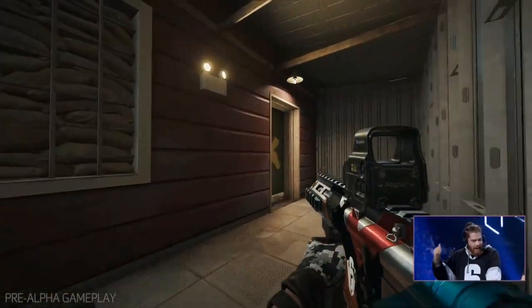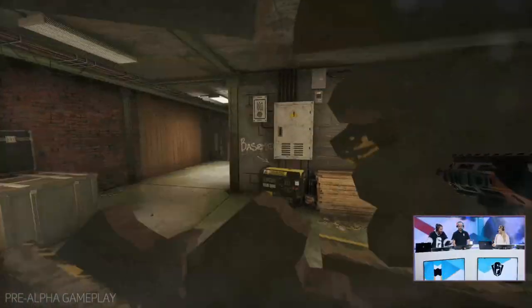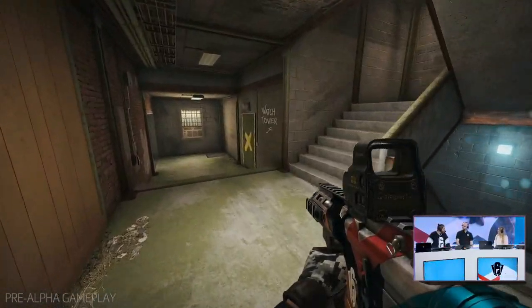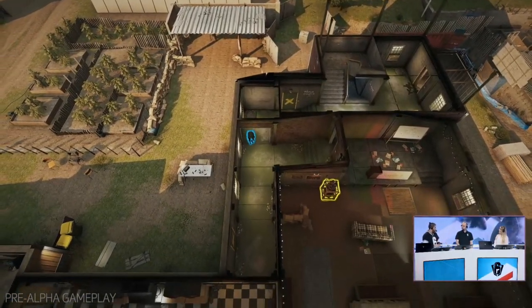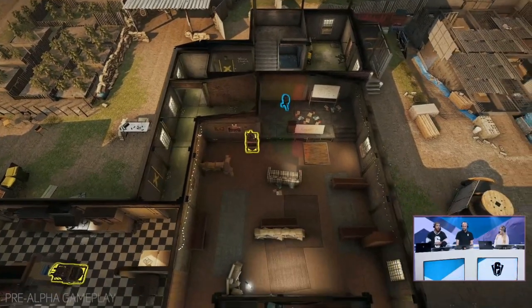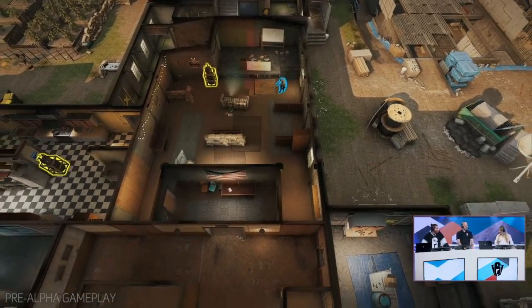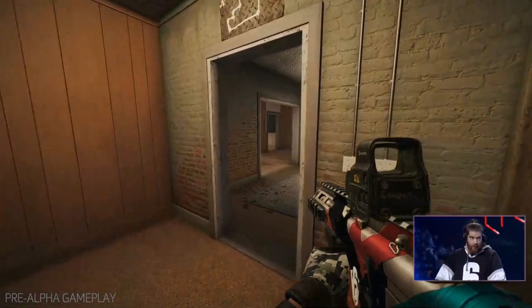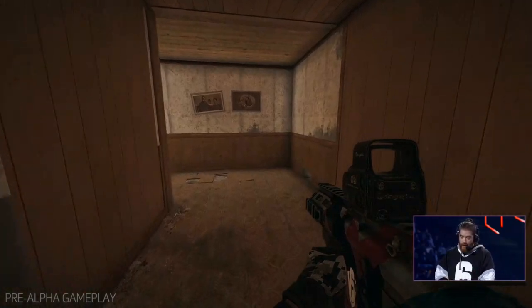They've also expanded and moved the objectives. The tower is no longer a key point for defense — they've moved that into the meeting room and also into the kitchen. Overall, it looks like they've made some great improvements. It isn't a complete rework from the top down — it still looks and will probably play a lot like old Oregon — but they've made some really key distinctions, and I'm crossing my fingers that it's going to make the map a lot more varied and interesting every single time you play.